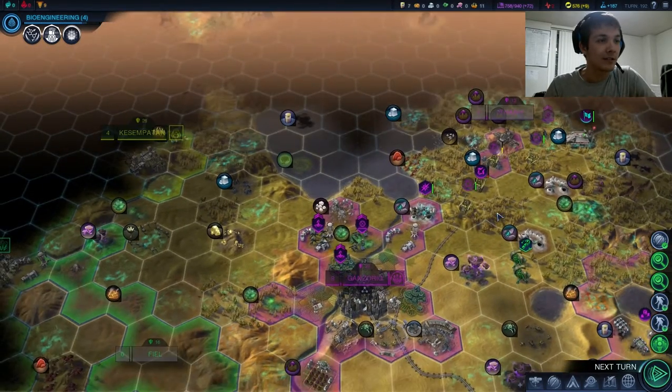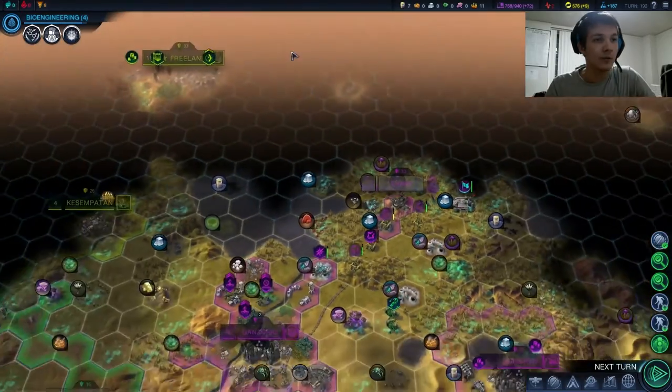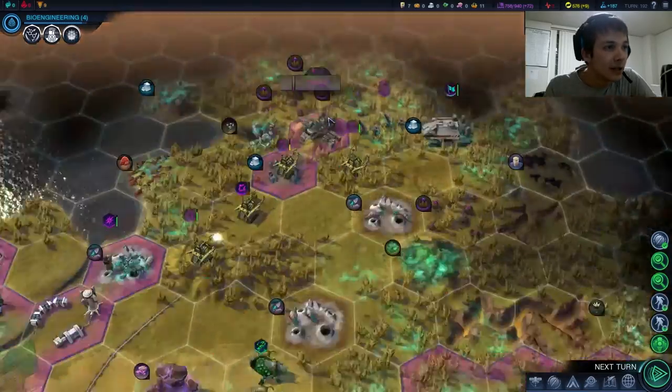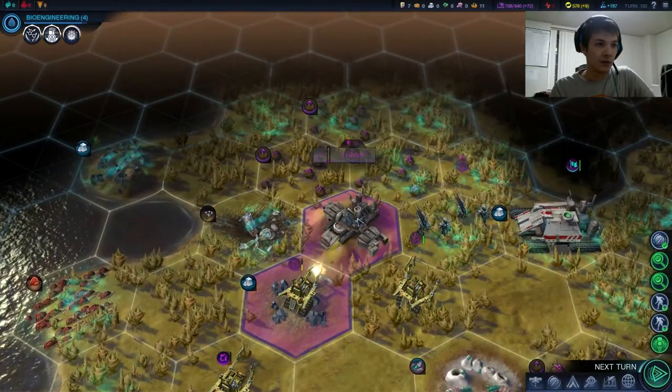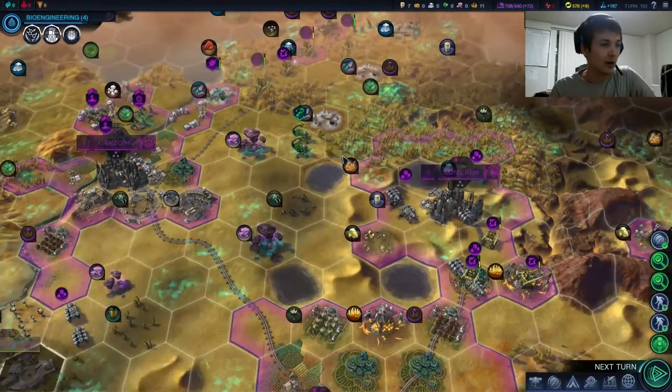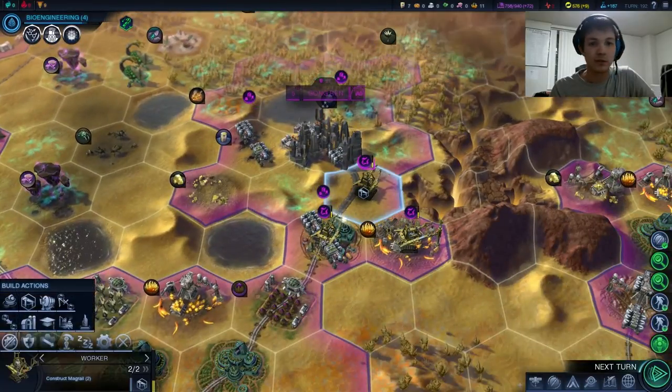We have this — what number of cities is this? This is our seventh city, named Tan. Wonderful. Tan will do us some justice, I'm sure. And just two more turns until those Magrails are done, and two minutes left in this episode.